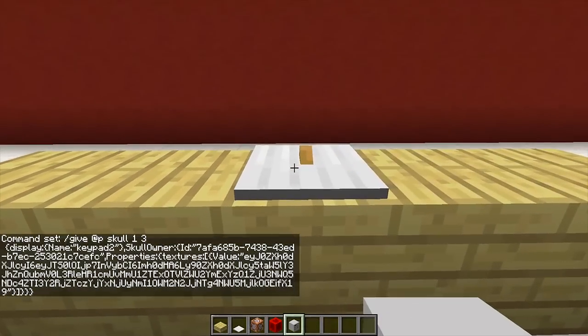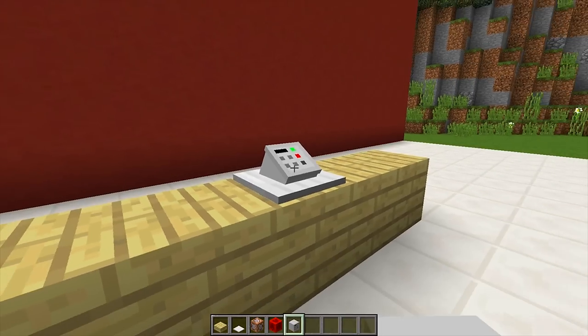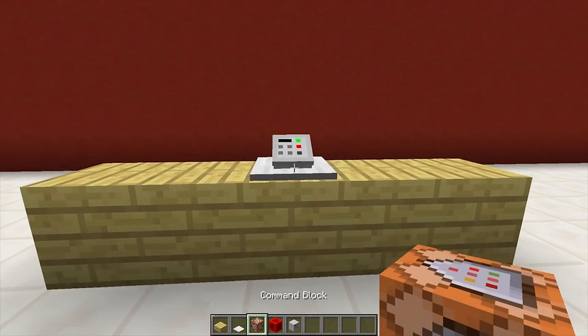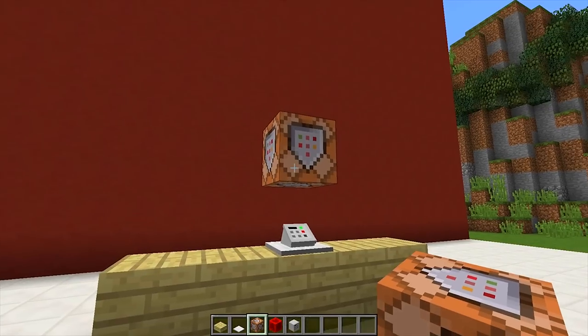Then we need to go back over to the armor stand and with the custom head right click on the armor stand and it should go on top of it just like this. Next we need to get our command block once again and place it on top of the pressure plate once again just like this.